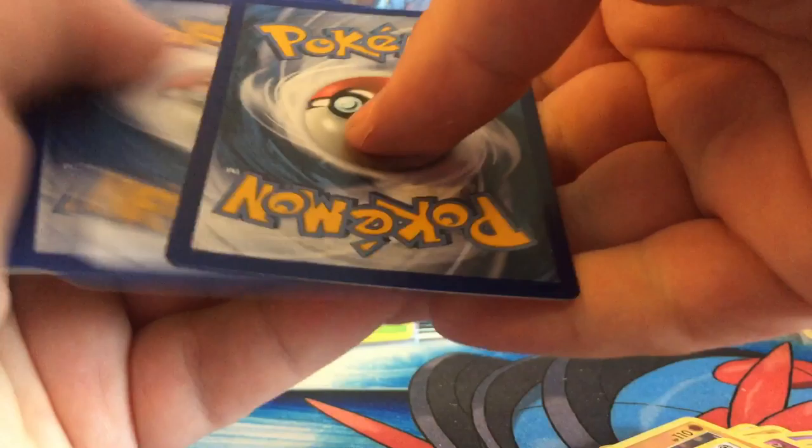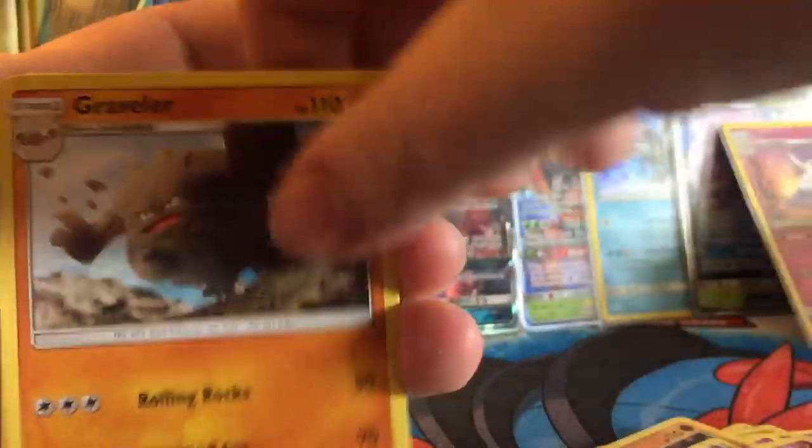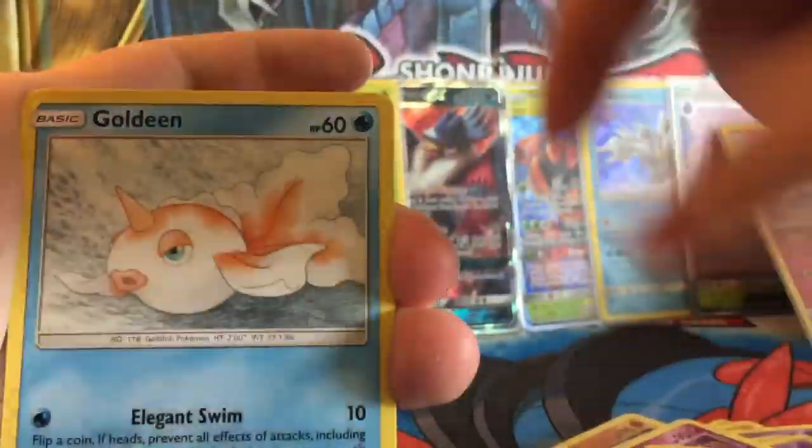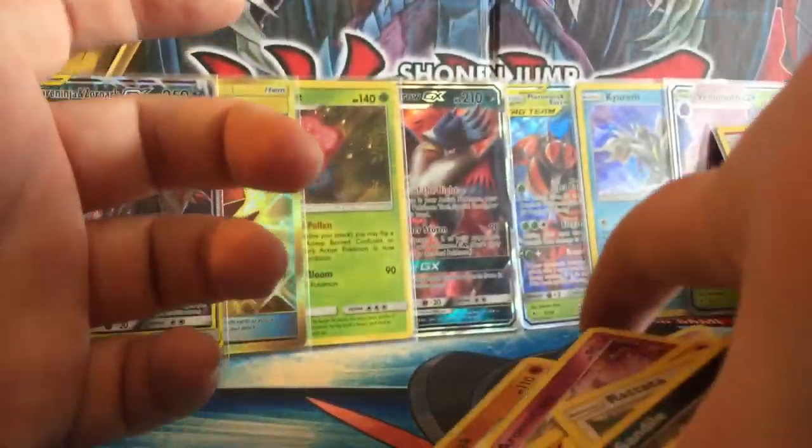I'll just give it another one. Four, there we go. We have a Water Energy, Graveler, Metal Core Barrier, Fire Crystal, Venonat, Rattata, Goldene, Duramaka, Sandile, Reverse Rare Slowbro, and a Meowstic Regular Rare.